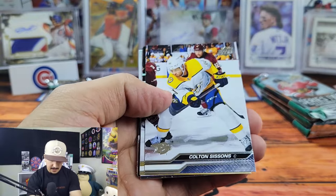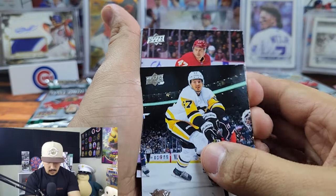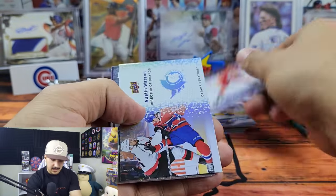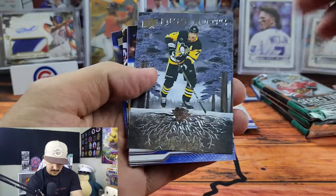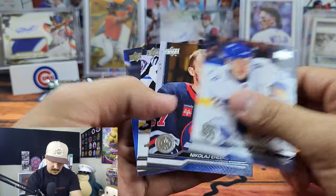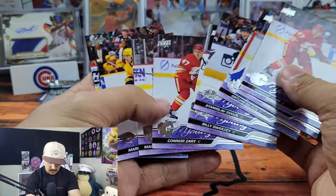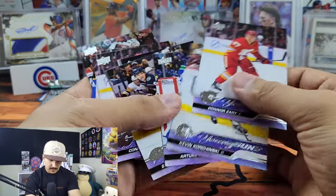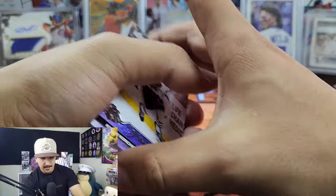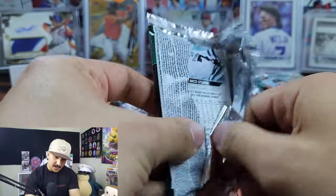All the backgrounds look the same — Stuart Skinner, Adam Henrique, Cole Sillinger. Connor Zary again — another Connor Zary. Austin Watson Director of Boards, great shot. Deep Roots, Jack Quinn. Look at all these young guns — two Connor Zarys! Where's the other one? Why can't I have two Connor Bedards? And then there's Kevin Korchinski again. We've got three or four packs left including this one.